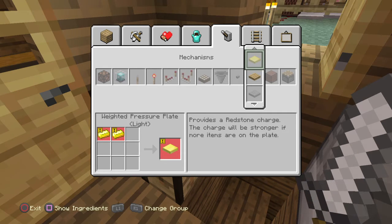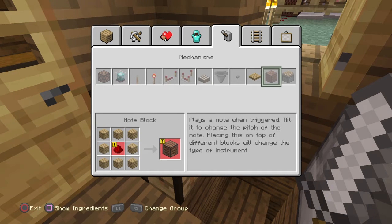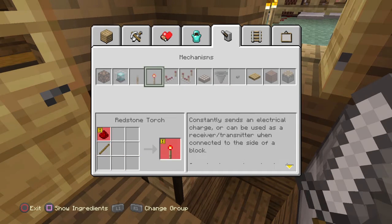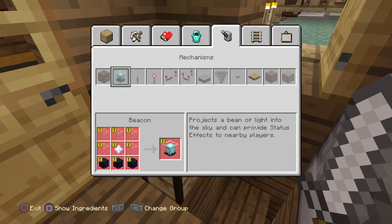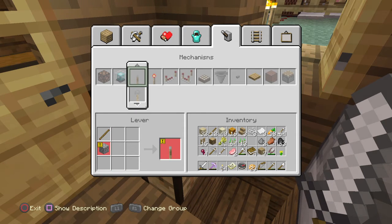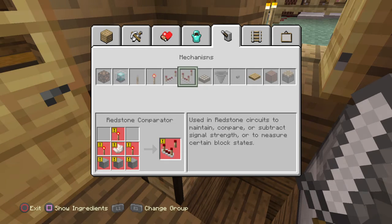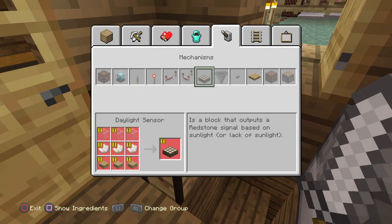The charge will be stronger if more items are on the plate - a weighted pressure plate. No block changes, same old same old. But a daylight sensor - where'd they put it? Whoa - beacon! What the hell is that? A nether star? I don't even know what these things are. It projects a beam of light into the sky and can provide status effects. That's actually useful for tracking. This other block - maintain and compare - it outputs redstone based on sunlight or lack of sunlight.